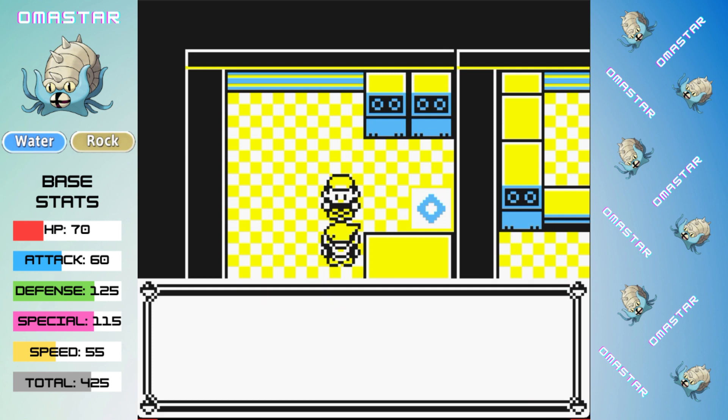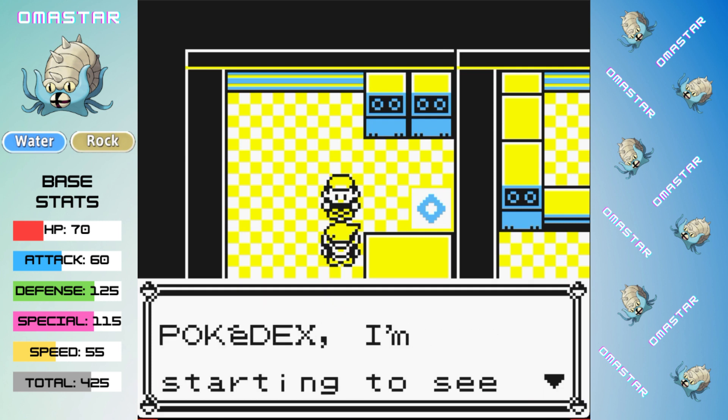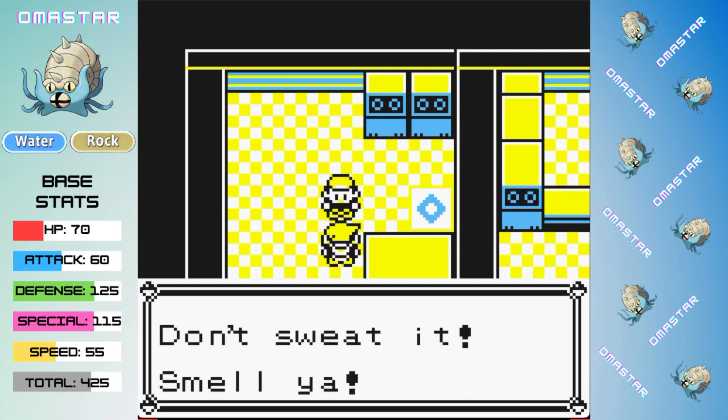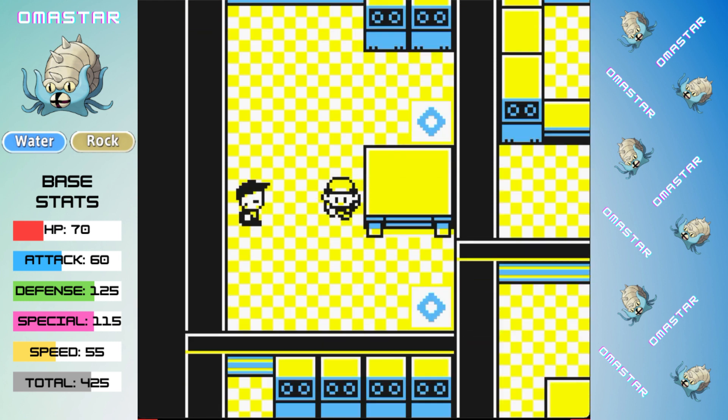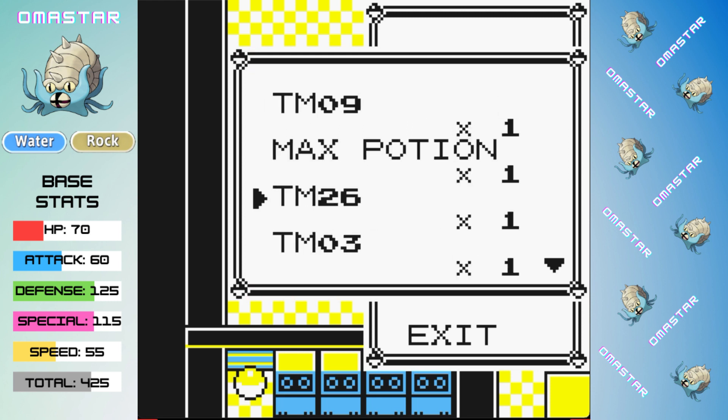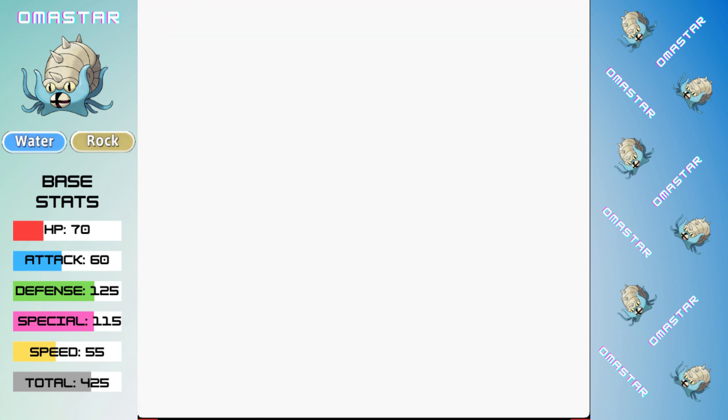Unfortunately we do level up, which means our Badge Boosts are now gone, but thanks to getting those Withdraws, that Double Kick doesn't do too much damage and we're able to survive long enough to take out the Jolteon. That's a nice win. Maybe if our rival had gone for Thundershock instead of Double Kick twice we might have been in trouble, but that is still fairly consistent and I'm pretty proud of that strategy — leveraging Withdraw to get those Badge Boosts to get us past our rival.